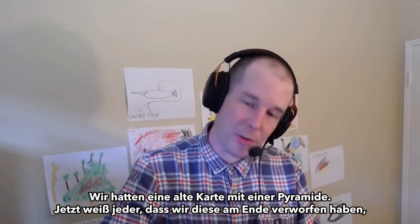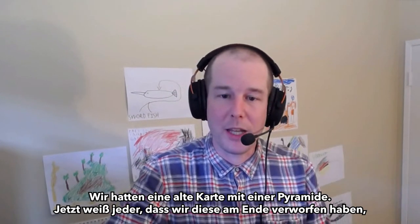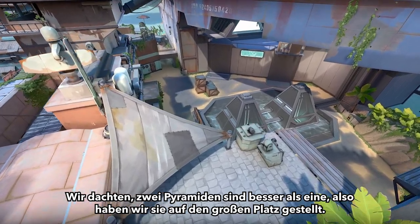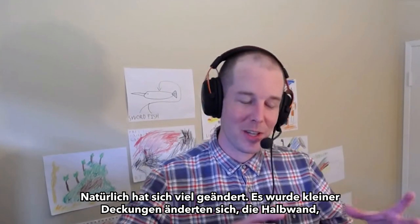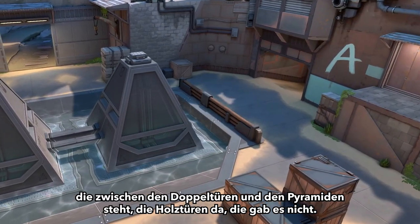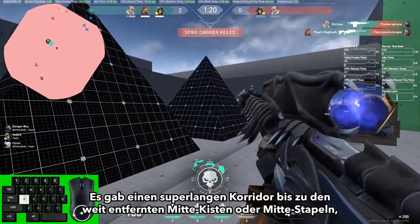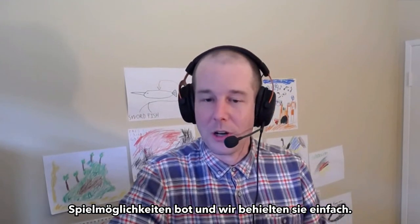We actually had an old prototype map that had a pyramid on it. We ended up trashing that map, but the pyramid had some really cool gameplay around it that we were enjoying. For A site, it's like two pyramids are better than one — drop them in a giant square and see what happens. As the site shifted around, the size got reduced, cover shifted, and that half wall between double doors and the pyramids came in. The wood doors used to not exist — you had this super long head-peek fight all the way to mid crates. But the pyramids never really changed. They were just a constant that had great gameplay from the get-go, and we stuck with it.